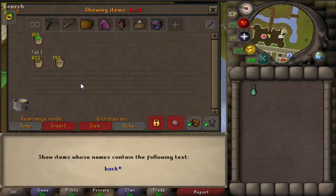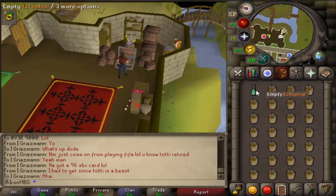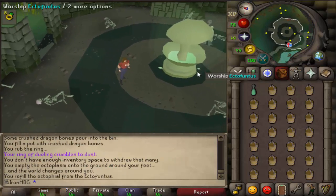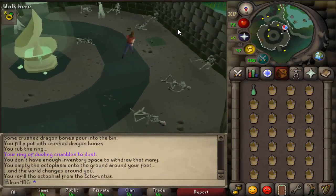Once you've got your ground bones, the next thing is to get buckets of slime, which is even easier to get than the bones and doesn't take much time. Basically get a full inventory of buckets and come over to the open trapdoor.